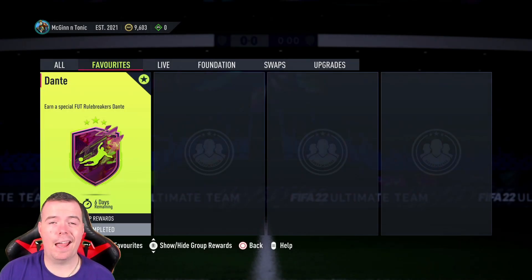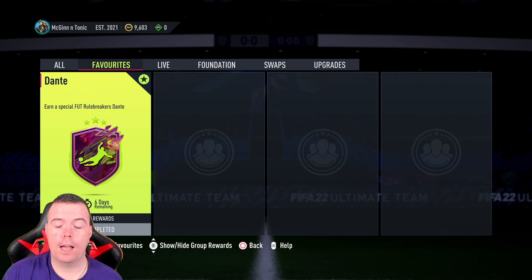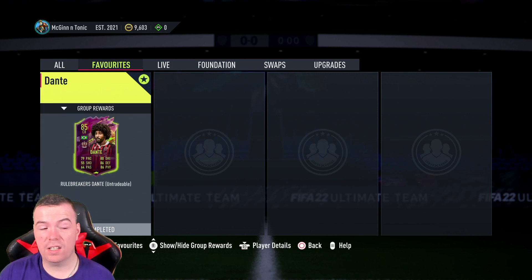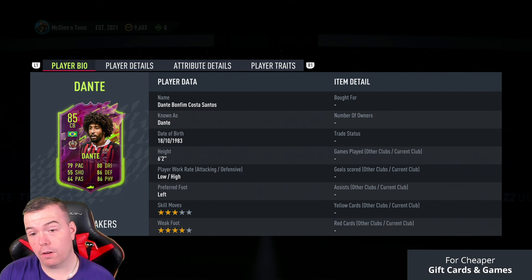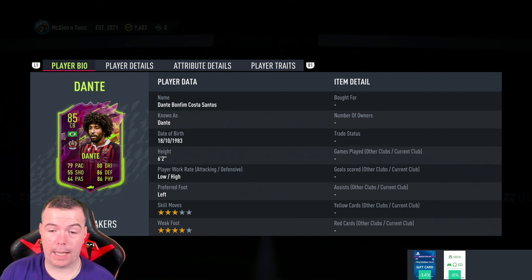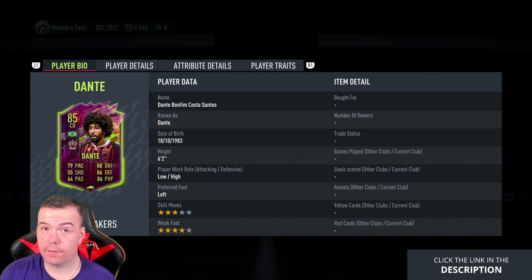What's going on, King Flipper here, welcome to another Rule Breakers SBC video. Today we have Dante and it's his Rule Breaker card — not a bad card. It requires an 85-rated centre back, which is a little low, but he does have 79 pace, 55 shooting, 64 passing, 80 dribbling, 86 defense, and 86 physicality. He's six foot two with low/high work rates, which is really good for a centre back.